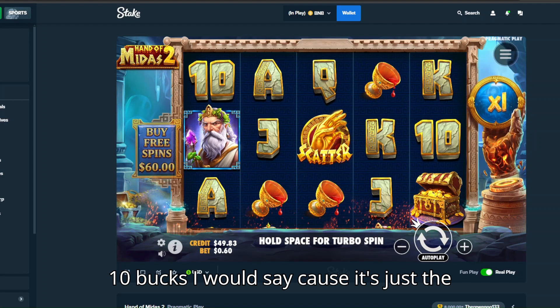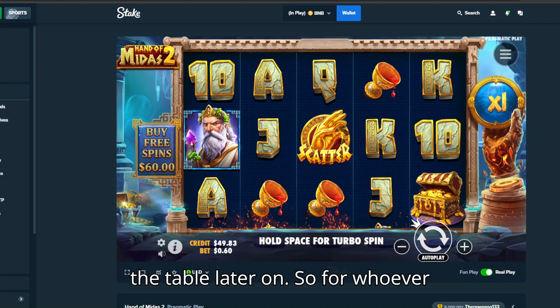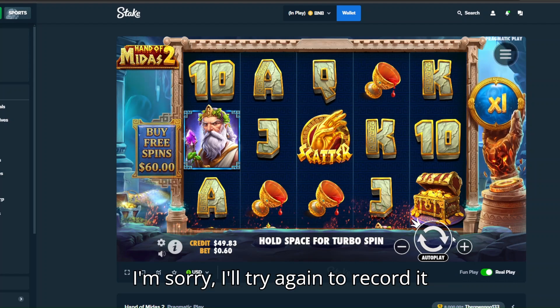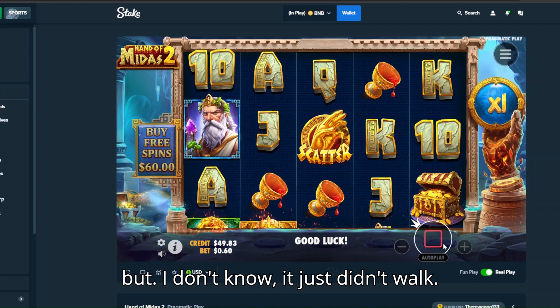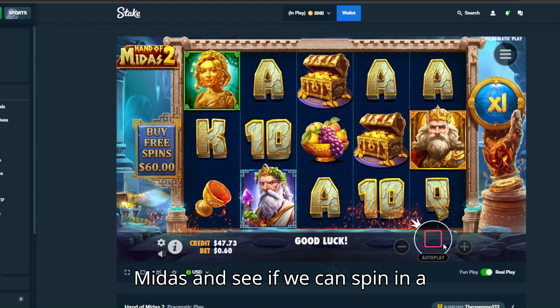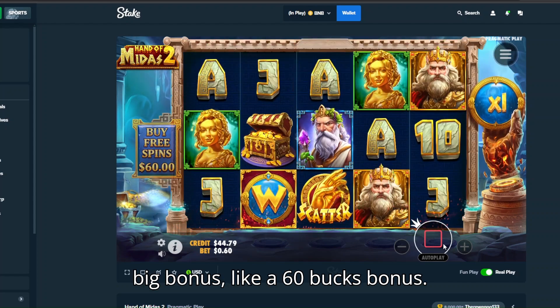And $10 I would say because the game didn't work and they actually closed the table later on. So for whoever requested that in the comment section, I'm sorry, I'll try again to record it but it just didn't work. Anyway let's start with Hand of Midas and see if we can spin in a big bonus like a $60 bonus.